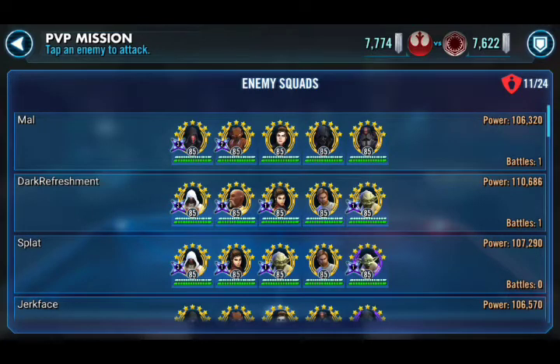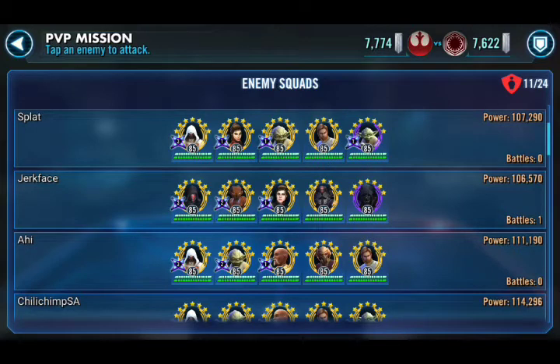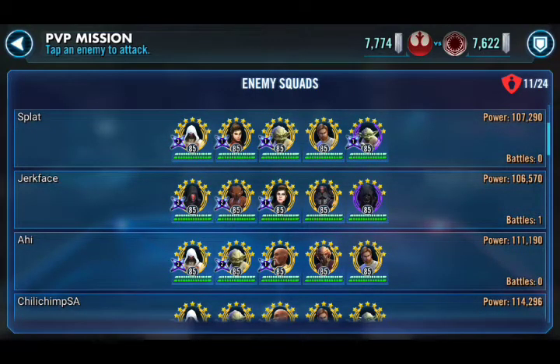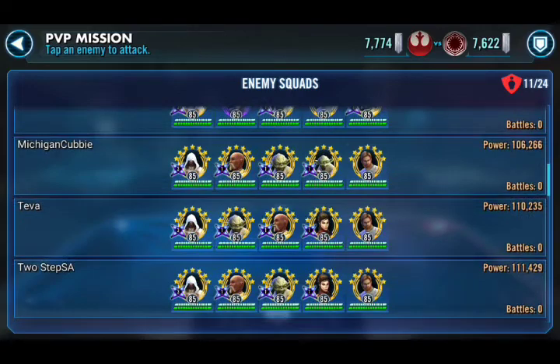Today we finally have an all-gold, all-Sith Empire team to try to take out. We've got this guy — I think he's the more dangerous one because he has the one extra Zeta. People have been saying Rebels don't do so well against Sith Trooper, they don't do so well against Sith Assassin, whatever. Well, this squad is pretty good. Jerkface is quick — he's not slow with 316. A little slower than a couple on my shard, yes, but this full Sith Empire squad is pretty nice.